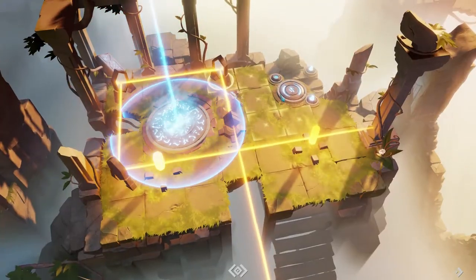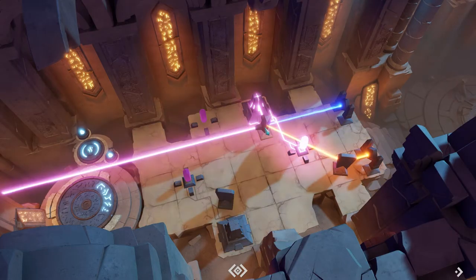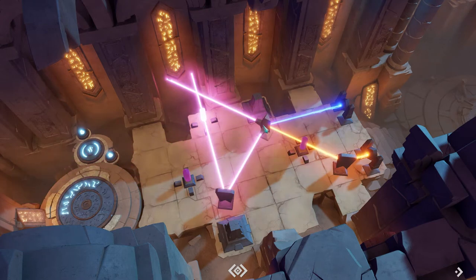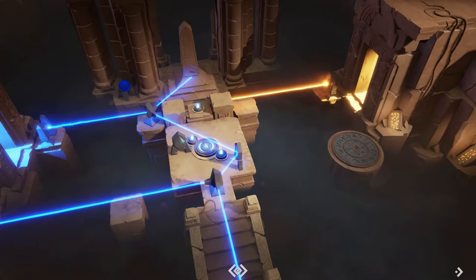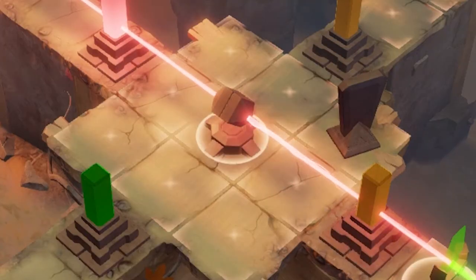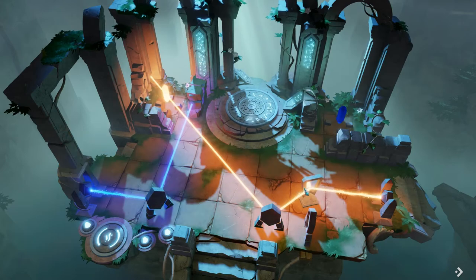It starts off fairly simple, but once you add more to it, well, not so simple anymore. Even with this simplistic concept, when you add different types of gadgets and new mechanics into the game — such as splitters and amplifiers — having to combine colors adds a whole new level to the game.